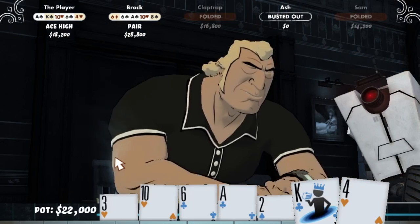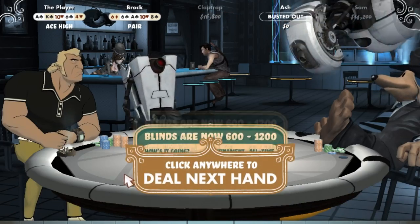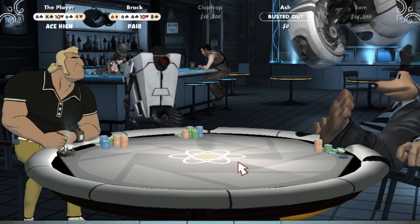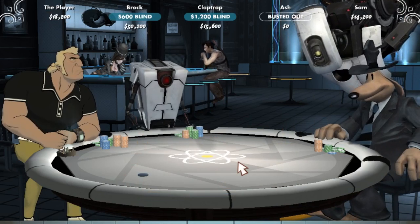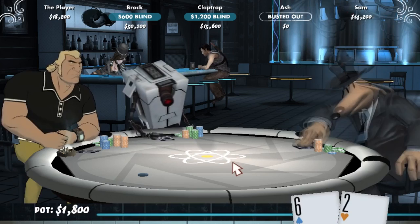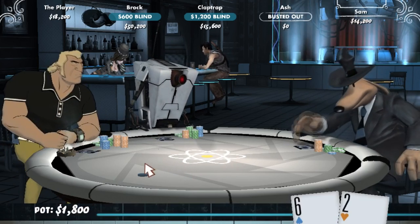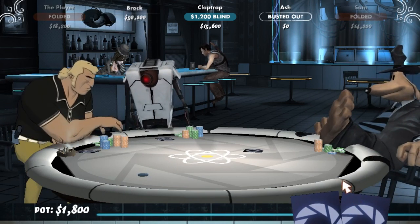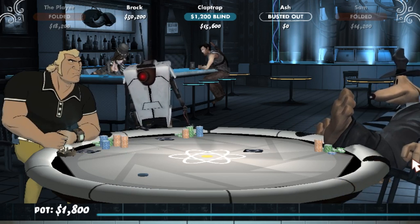The blinds are now 600 and 1200. Character: 'I hope you're not trying to impress anyone with all these showdowns.' Fold. Claptrap steals the pot.